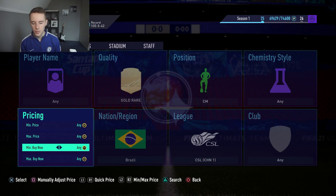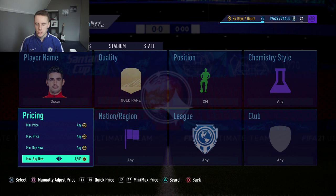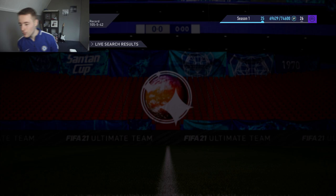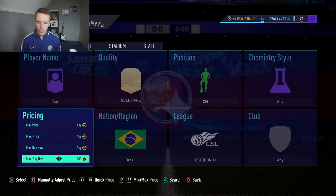You've got four different player options to snipe here. The cheapest one on the market is 1,300 coins — that's Renato Augusto. Let's look at Oscar: he's going for around 3,900 coins as the cheapest. So if you can snipe Oscar for a thousand coins you are going to make a lot of profit. Let's go back to that sniping filter — CSL — cheapest one is 1,300 coins, but I'm going to go for 1,000 coins and try to snipe a few players.